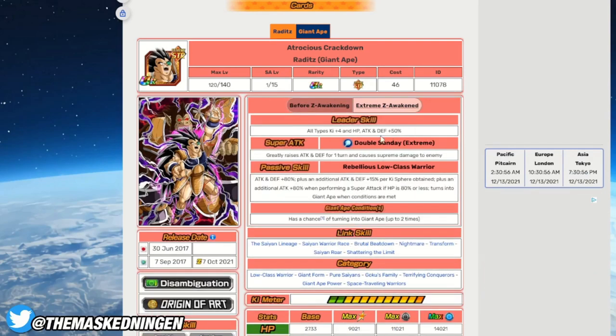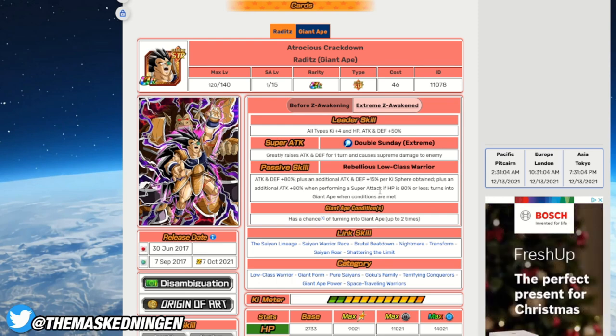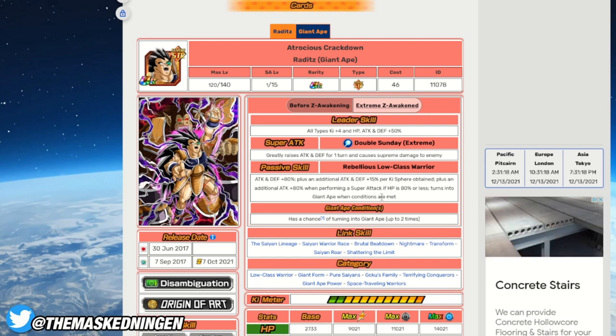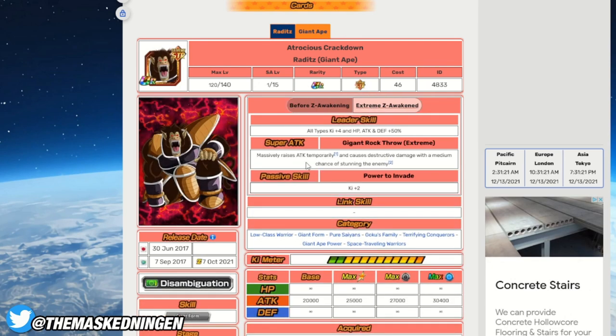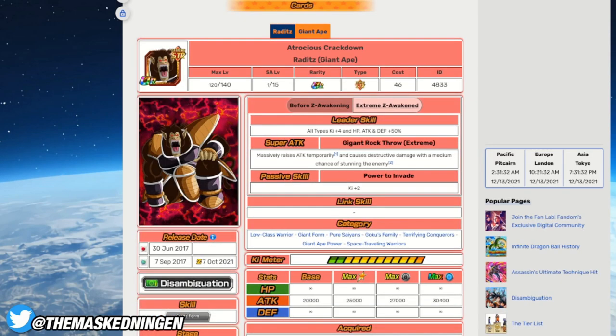Next up we have Raditz, who with his EZA became a Nuker. The more orbs you can pick up, the more damage he does and the higher his defense can be — if he picks up a lot of orbs he can actually be very good defensively. If you're below 80% HP he also gets an attack buff, specifically on super. His Great Ape is exactly the same: destructive damage, medium chance to stun, and ki+2. These three EZA Great Apes are all going to be very valuable on the team, and they're not even out on JP yet, which is obviously a bonus for Global.